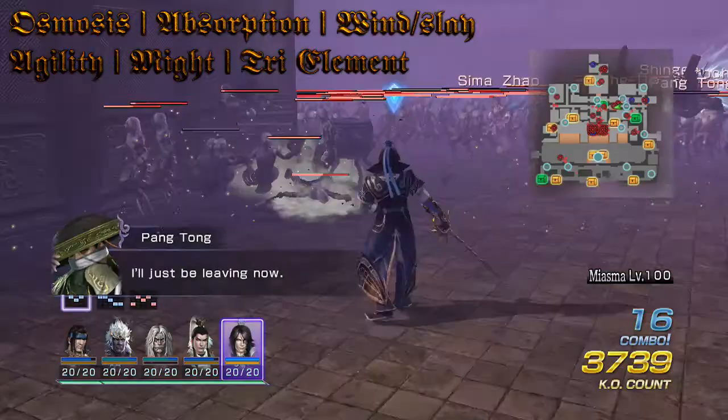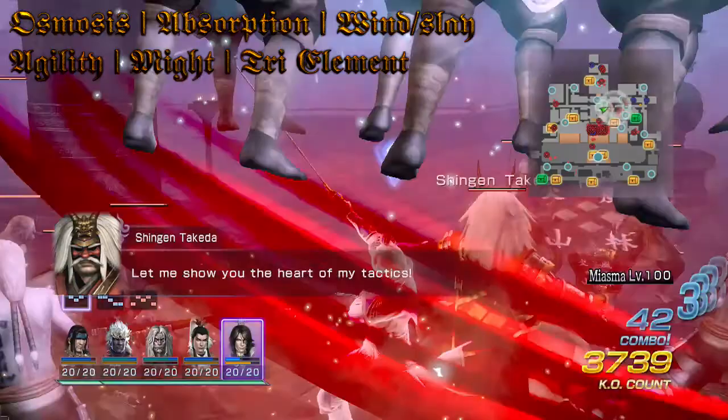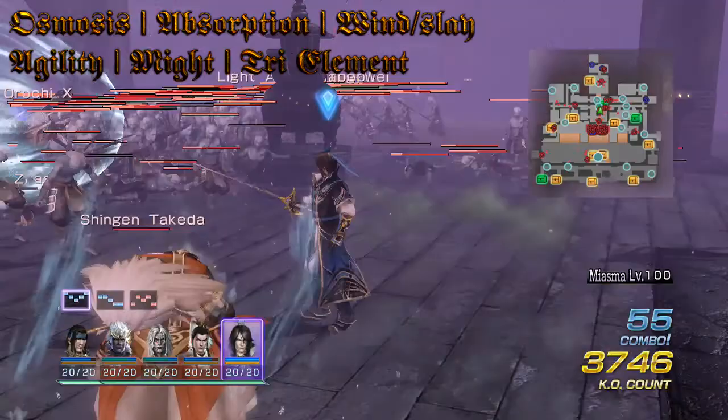So that is my top six attributes — or abilities, whatever you want to call them. They're best used together. This is just a combination I threw together that will work for any character in the game, since they all have charge attacks and musou attacks.